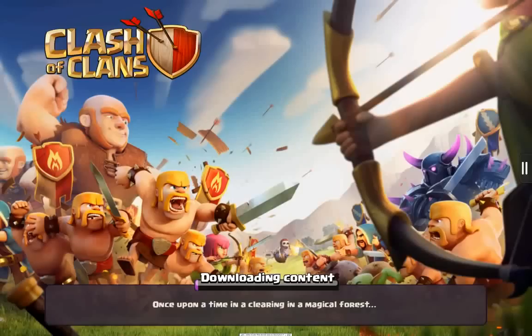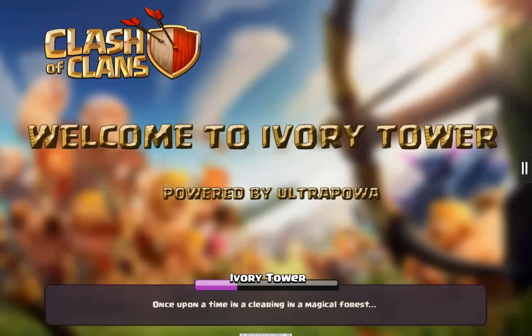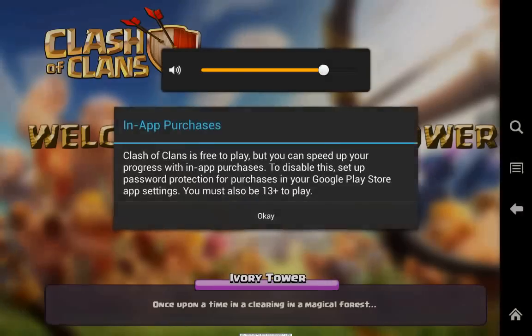If it's downloading content then this mod will work. By the way, this is a mod version of Clash of Clans. Just let that download and then this will pop up — it will say Ivory Tower COC and it's powered by Ultra Power. This is a mod version, and it's actually pretty cool.